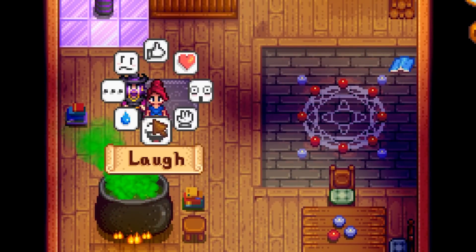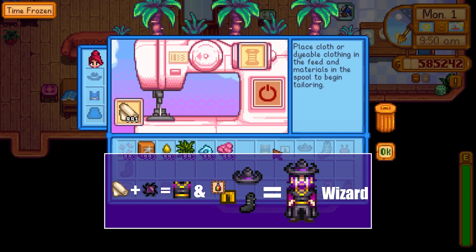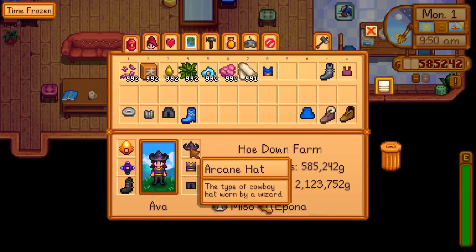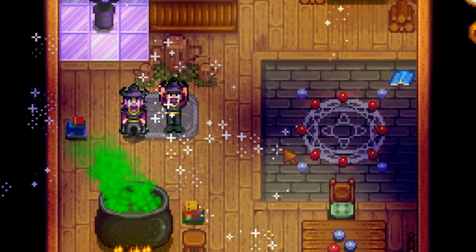Back in the valley, we can brew up something magical and dress up just like the Wizard. His arcane shirt can be made from a void spirit, and you can get his hat from the monster eradication goals by slaying 100 mummies. Let's go pay his ex-wife a visit — I'm sure that'll go over well.